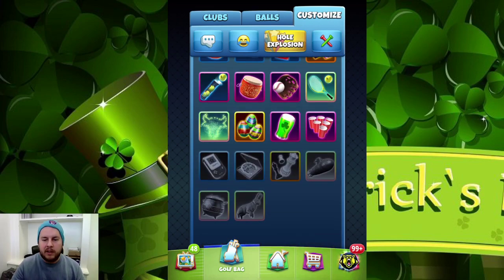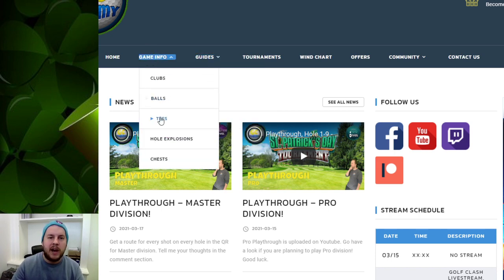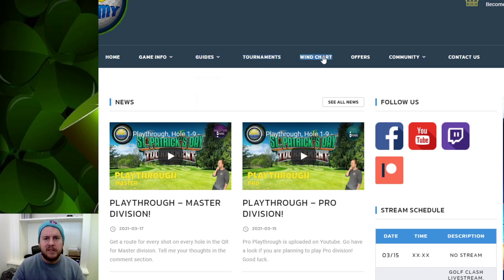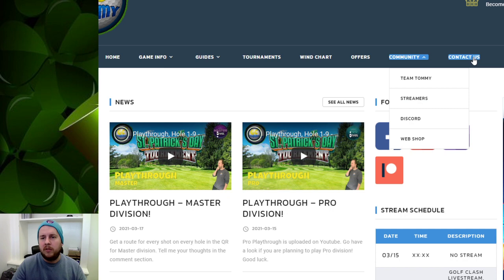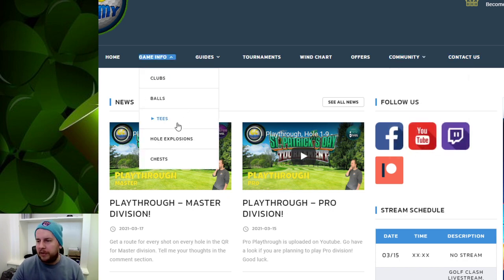Let's take a look at the website. You go to golfclashthome.com — all the content here is free. You can see we have everything: clubs, balls, tees, hole explosions, chests. We have guides for every tour, we have tournament guides, a wind chart that is also free, and then a community page where you can read more about the streamers, a Discord, a webshop, and a contact button.